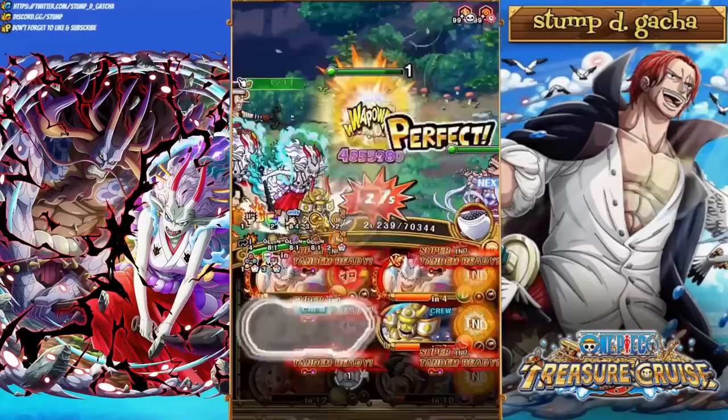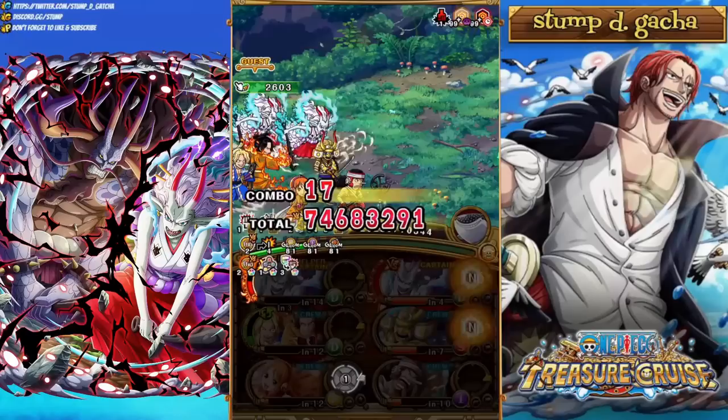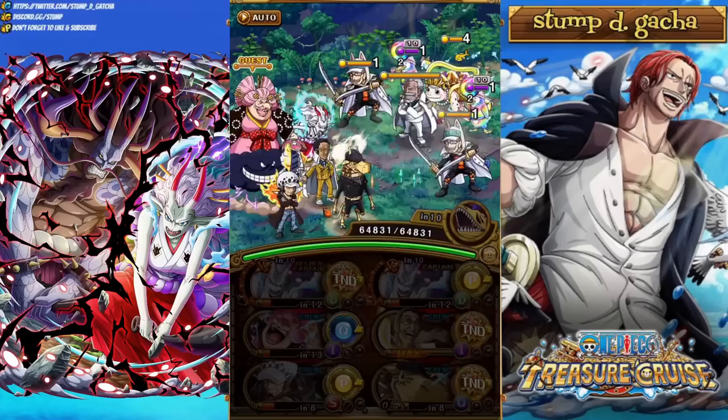Moving on to Revolutionary Army 2 now — that is the team, those are the supports, let's dive on in. As I was saying at the end of the Dofi 2 run, this character has a Super Tandem ability. This particular Super Tandem ability is quite strong, but Super Tandem really makes a character shine when you can use it every single turn.